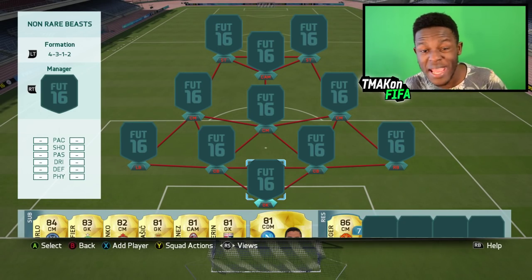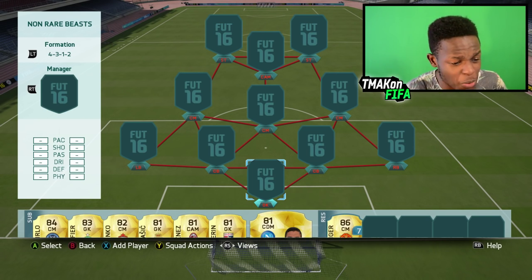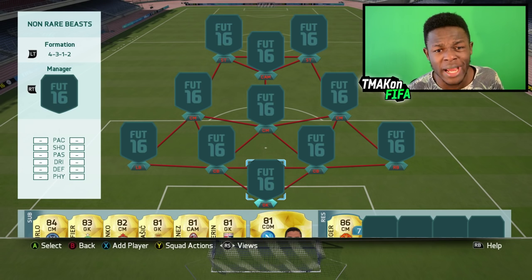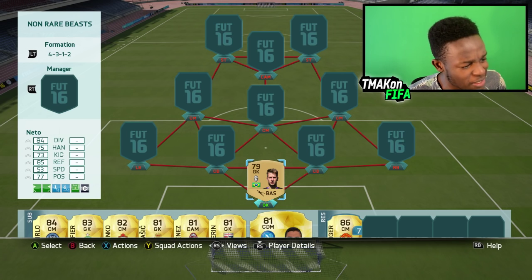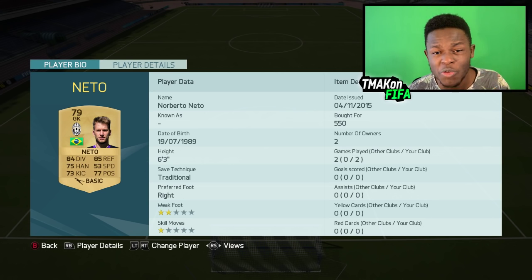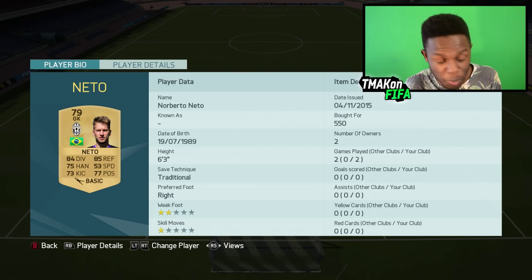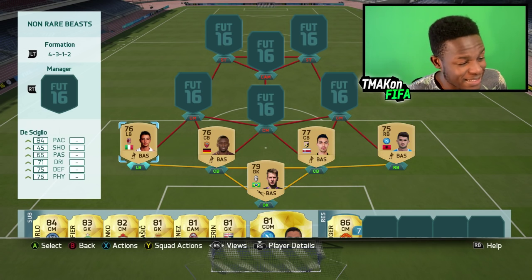I'm using the 4-3-1-2 formation, which has been an OP formation for me. Really good to use, and if you're struggling with the game, this is a formation to try out. As my keeper, we have Neto. He's a 79-rated goalkeeper, 84 diving, 85 reflexes. He's also got 53 speed, which is insane for a keeper, and only cost me 550 coins. He's 6'3".